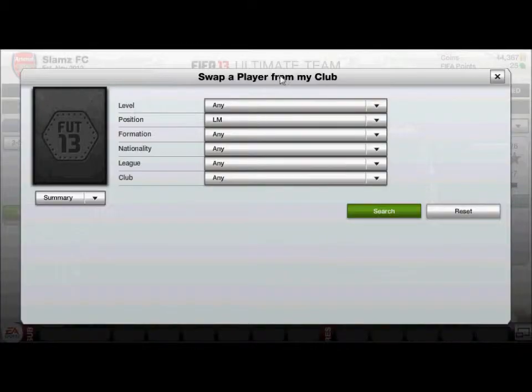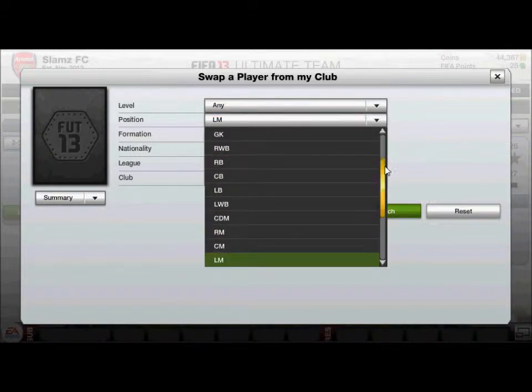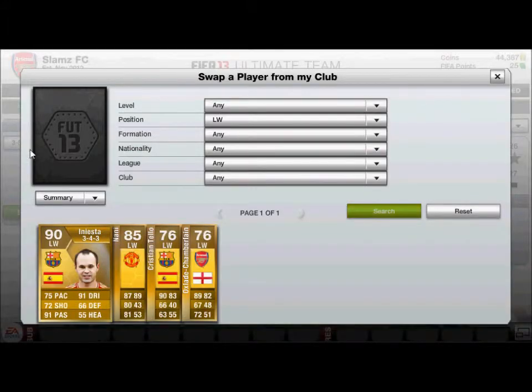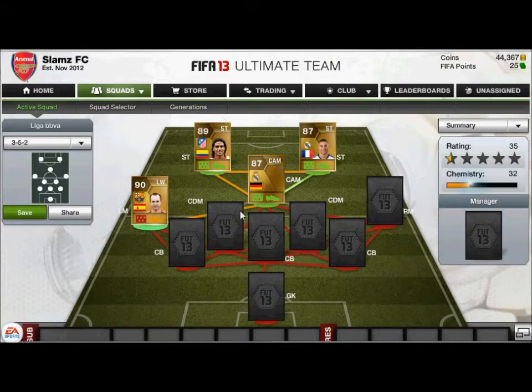In the left mid position we have a left winger — his name is Iniesta, one of the best wingers ever, just underneath Ronaldo. If Iniesta had pace, I think he would be even better.